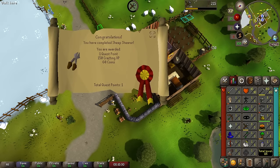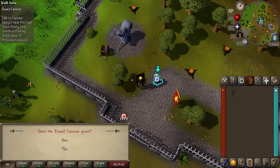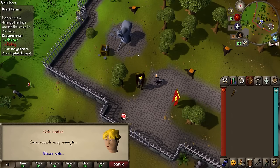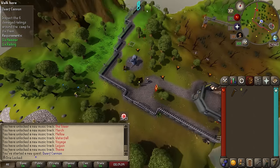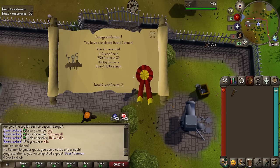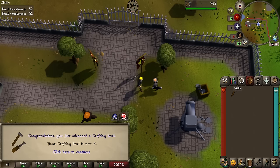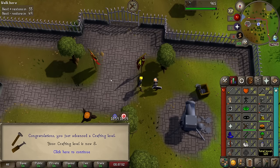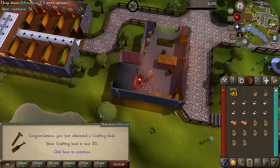That's Sheep Shearer completed for some nice crafting XP. Next, I thought I'd go do Dwarf Cannon Quest so I can unlock the ability to buy and use the Cannon, since it ties into my crafting training because the quest gives me some XP. That's Dwarf Cannon completed, gotten me to 8 crafting. So I'm now going to go buy some supplies to make Molten Glass to get the next 12 levels. 20 crafting achieved. It's time to go spend the stardust I have and we'll see just how many gems I get.